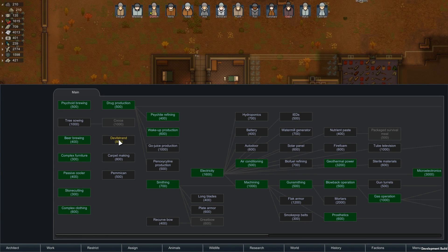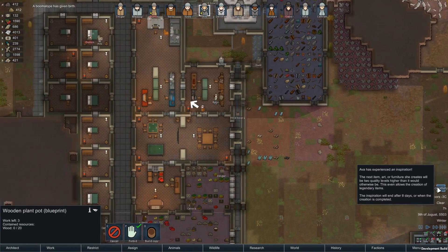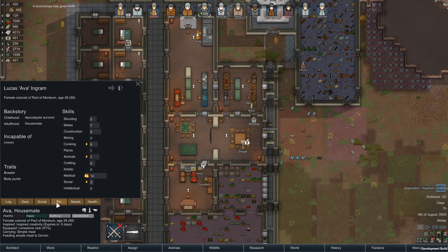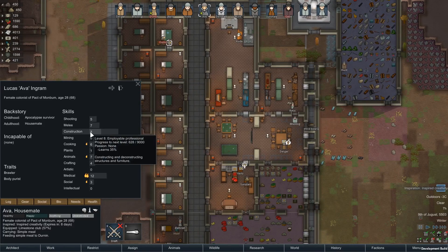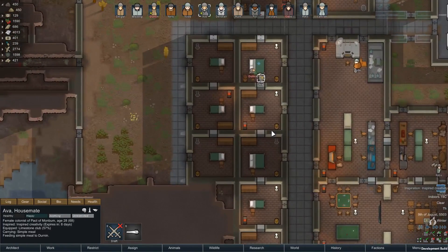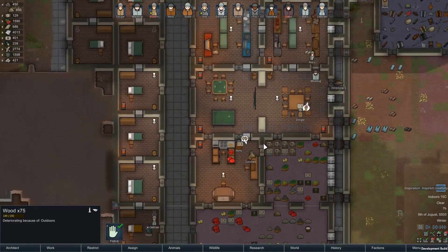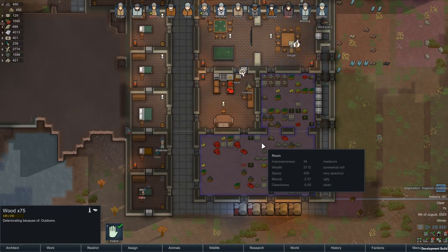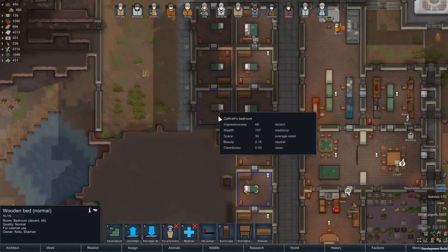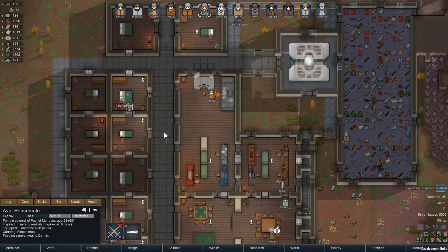Psychoid brewing is done. Batteries aren't that important to us - let's do some Devil Strand, I guess. Ava has some construction skill so we can build something. What are we going to build? Do we want to get some good beds for people? Let's go ahead and build a bed. I'll have Ava do that right now.